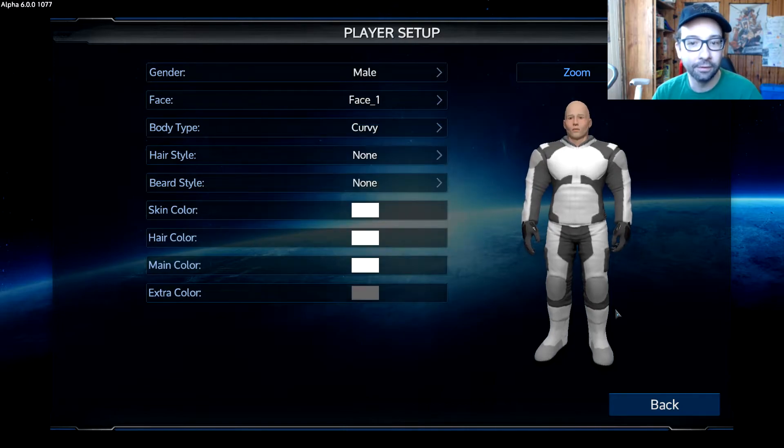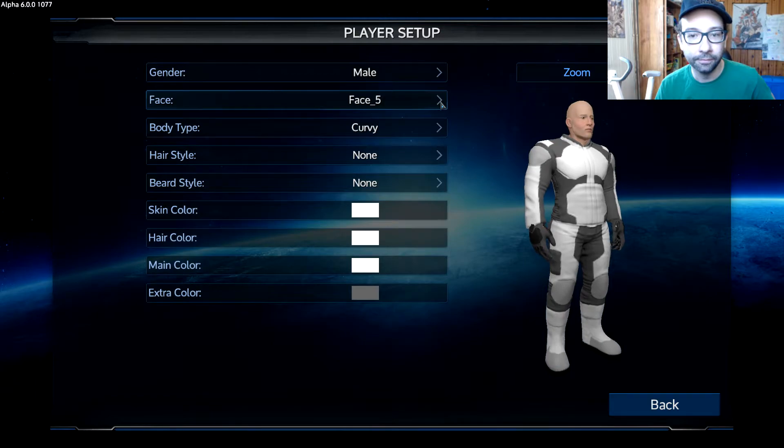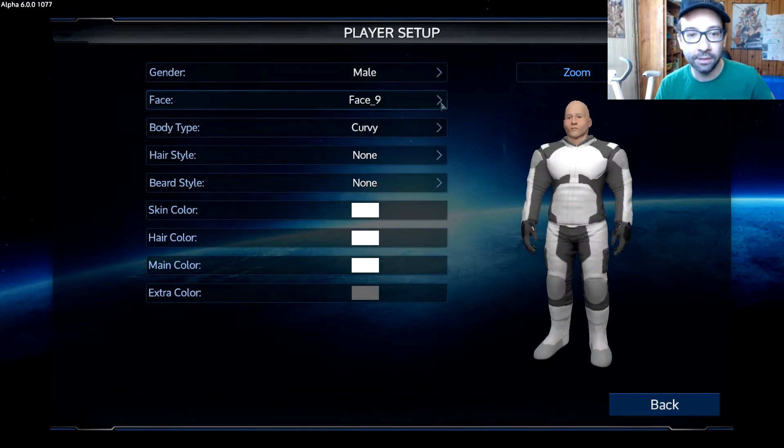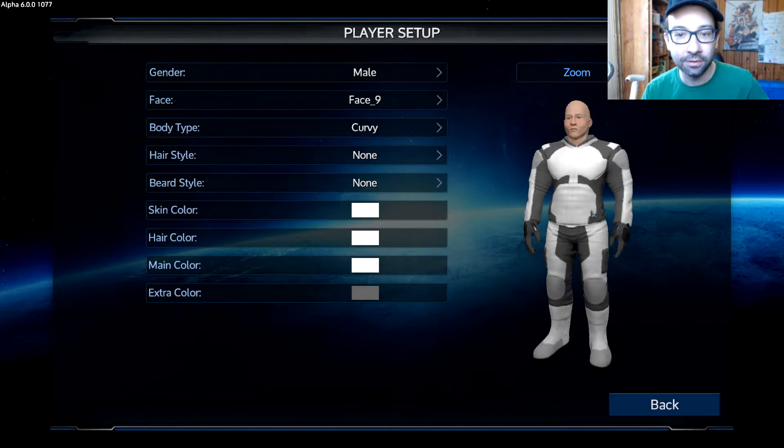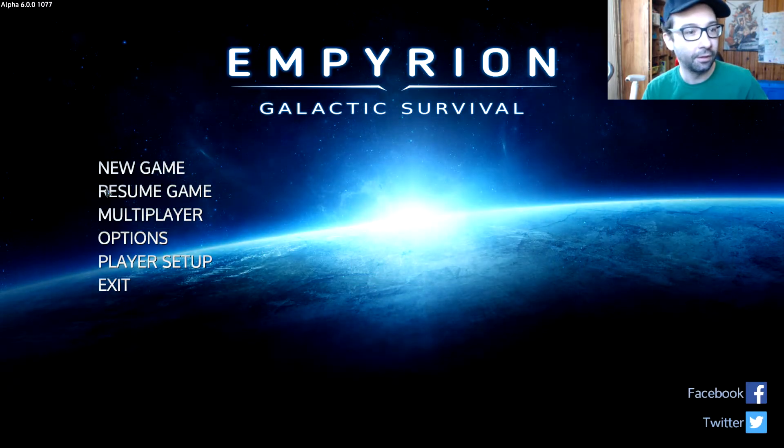Looks cool. Hairstyle's good, face is not good. Q actually might be able to pull off this face — but he's supposed to be ugly, not like outrageously ugly, just not an attractive guy. He's got big features on his face, but not necessarily like that. He was actually pretty grotesque. That's not grotesque, but that is — so maybe I should go with that. Without spending any more time on character creation, I think this is actually the closest to Q I can get, and yeah, I'm happy with that.